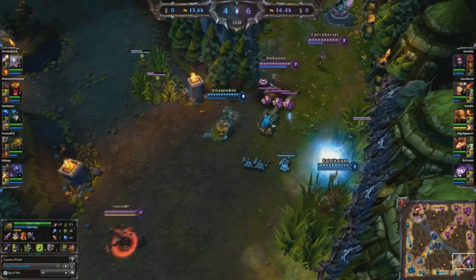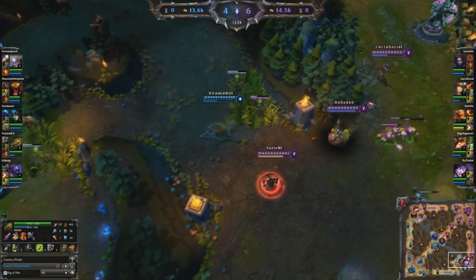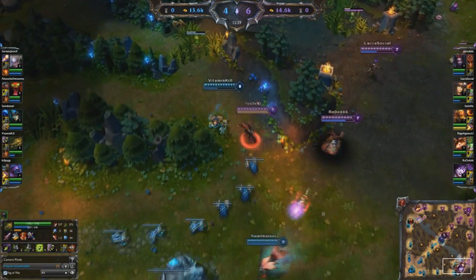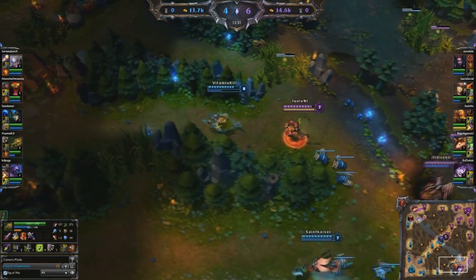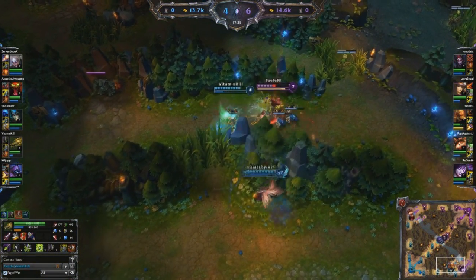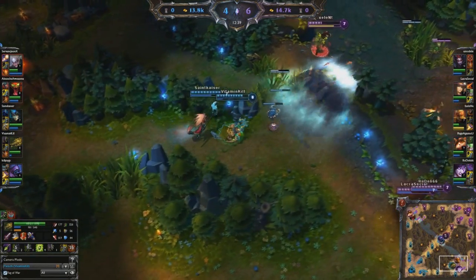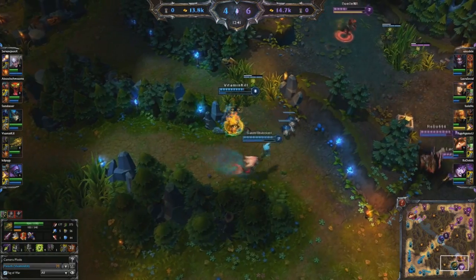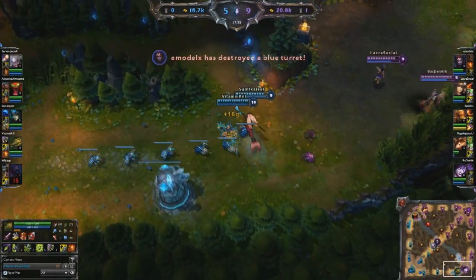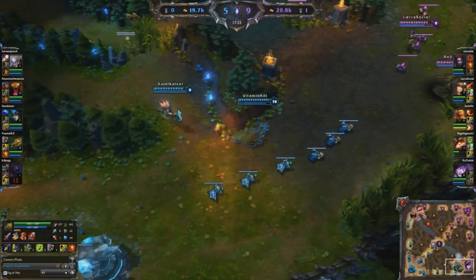Another topic of mid-game is getting ganked. It will happen, even with the best sight wards and the best support. The important thing is controlling the gank. Using Ambush to escape gives your enemies one of two choices: jump on your support, or blindly chase after you. Either way can be turned in your favor. If they jump on your support, you can pick off one or more of them from a safe spot. Or if they chase you, you can lead them away and put them in a position vulnerable to your tower or even a counter gank.